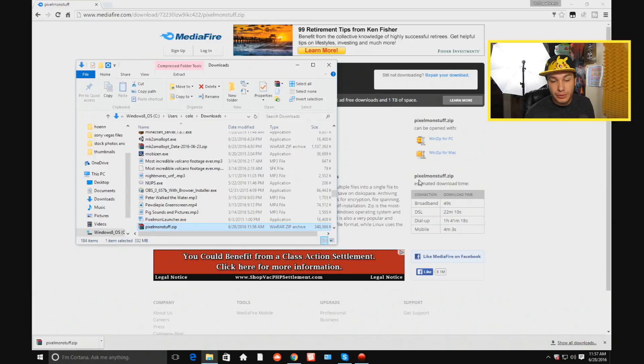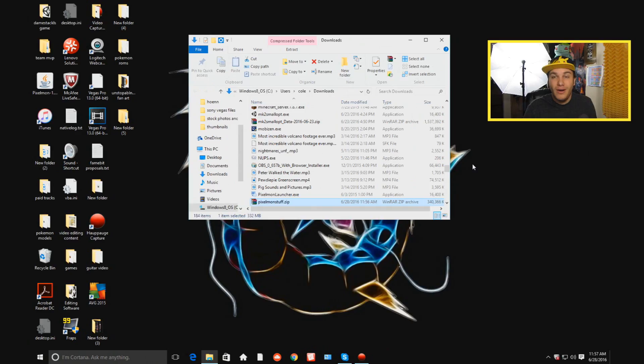You're going to click Show in Folder unless you're on a Mac or something. The download is done. In the folder you will see the pixelmonstuff.zip.